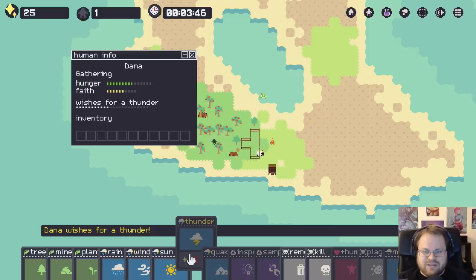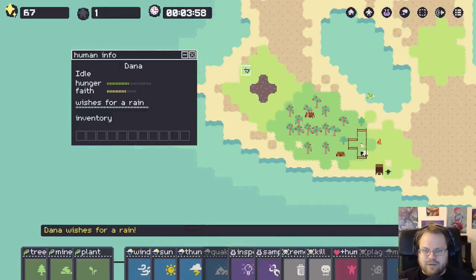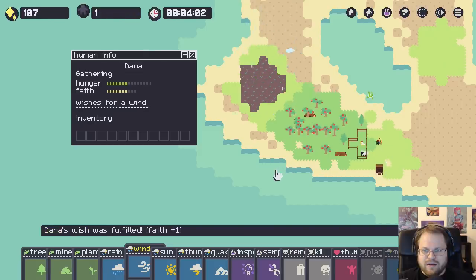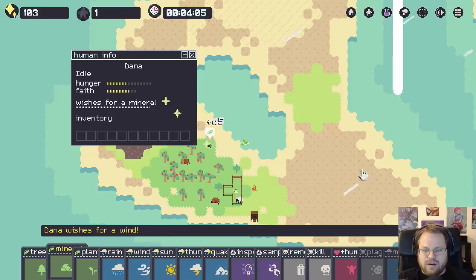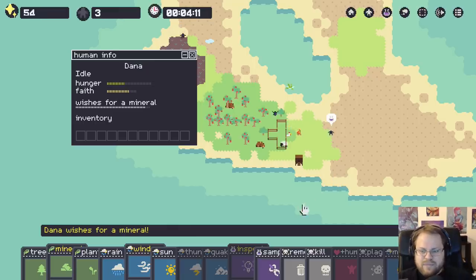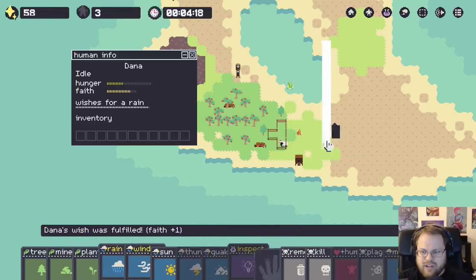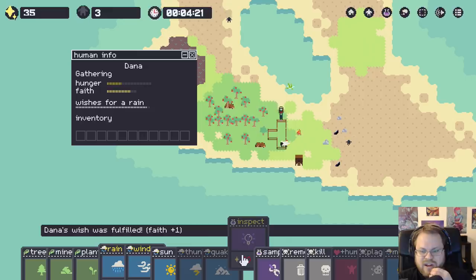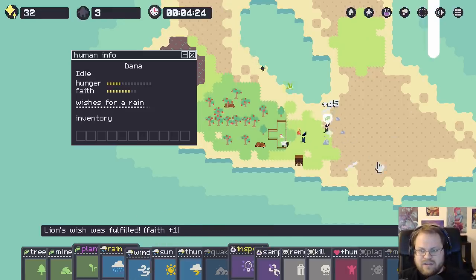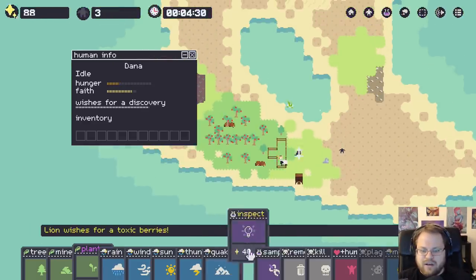Just two prayers a day and you'll get the thunder you wish for. BAM! Rain. Wind. People. Let's see - we need a mineral, and we need to sample said mineral so that we can make a knife. Give him a little bit of wind and a little bit of rain out there. Seems to work.